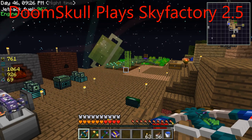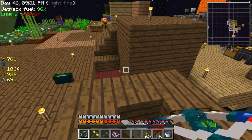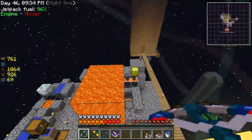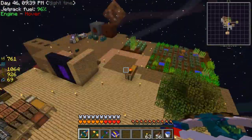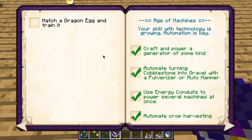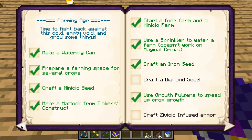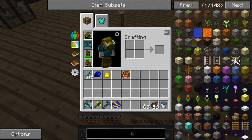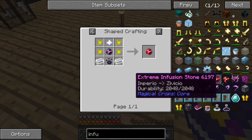Welcome back to another episode of Sky Factory 2.5. In this episode we're hopefully going to do some more achievements in this book. I need to kill a wither, which I'm just not going to do, but I need to make the infusion stone — the extreme infusion stone.